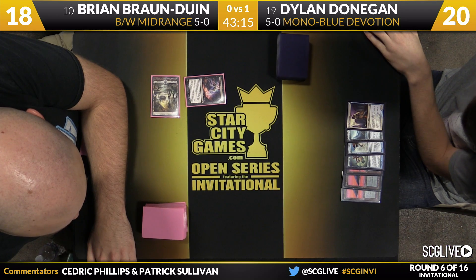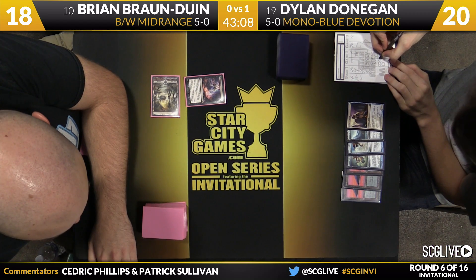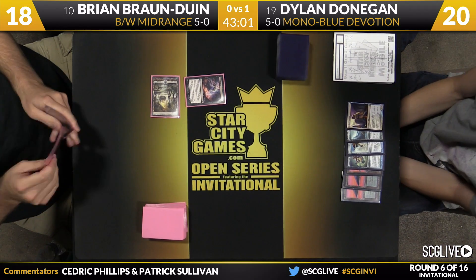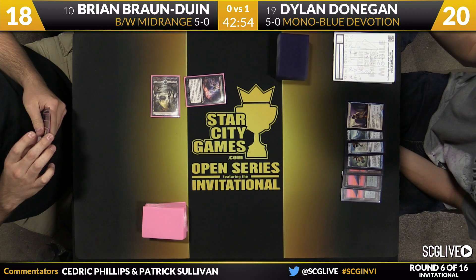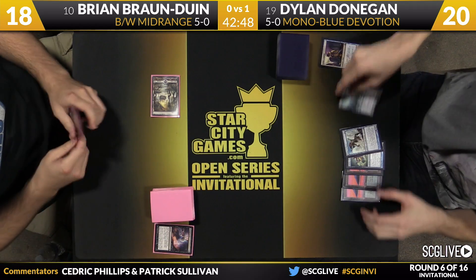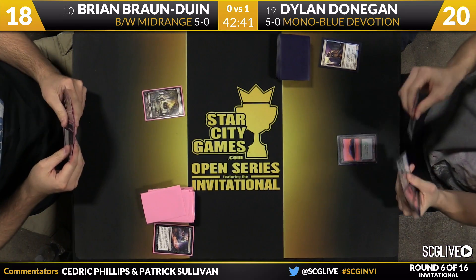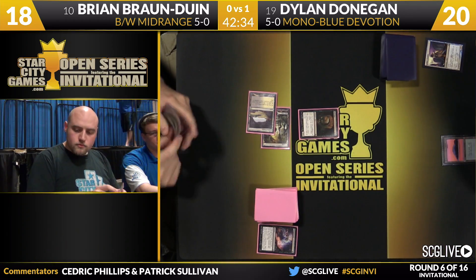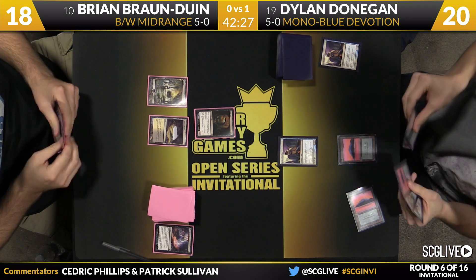Game two: a Thoughtseize reveals a hand of Judge's Familiar, Thassa's Bident, Master of Waves, Thassa itself, and three Islands. This is a hand that looks great when you draw your seven but looks much worse hit by Thoughtseize. Brian can either take Judge's Familiar and strand Dylan's curve or take Thassa and leave him with very little power. It looks like he's going to take the Judge's Familiar — slow your way down. Braun to Win, going to put Dylan to the test. Much harder to deal with when you don't have something on turn one.